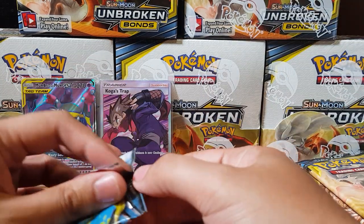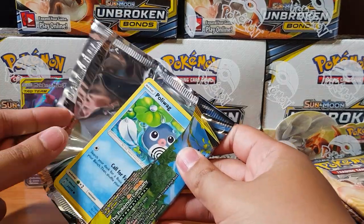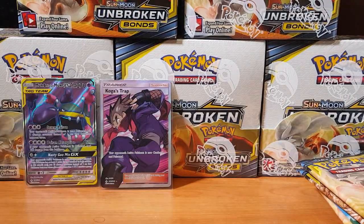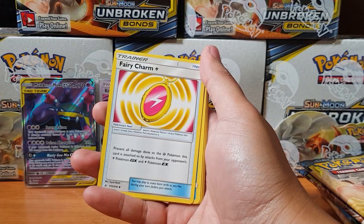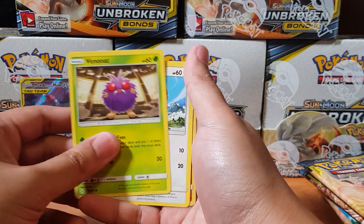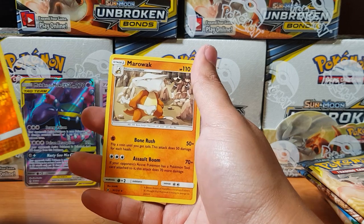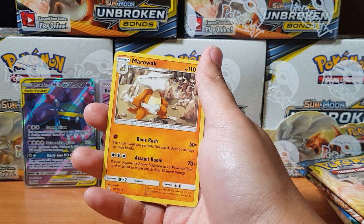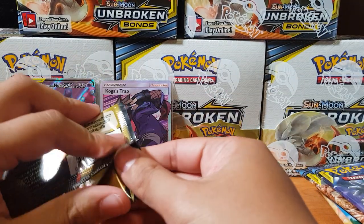I knew this third part would be lit — I wasn't pulling anything great in the other two packs, so it's only natural you'd get the bomb pulls now. Alright, we got Togetic, Fairy Charm, Poliwag, Spritzee, Lickitung, Venonat, Spearow, Dodrio... and for the rare — a Marowak. Dammit man, so we weren't lucky in that pack.